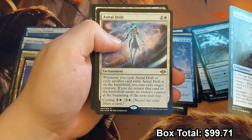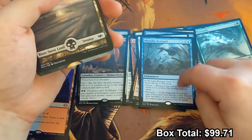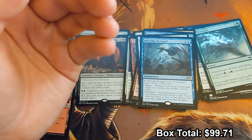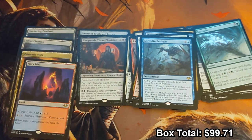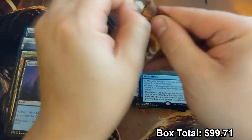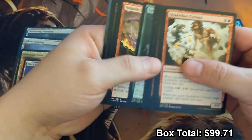My disappointment is immeasurable and my day is ruined — not really. Mirrored and Besieged is actually fun for Commander. I've had this idea of building the Saheeli Commander deck with that as one of the win cons, but I'm not sure if that's viable or if it'd be more of a power level four frame group.